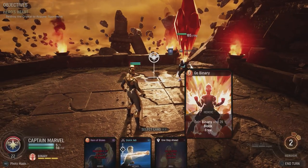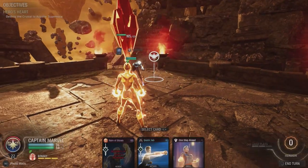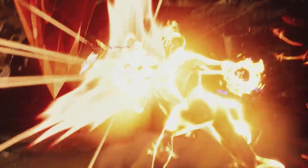Once you have done that, you want to go Binary. This is the ability that pretty much makes Captain Marvel who she is in the game — really strong character throughout, like start to finish. She's fantastic for any team. Then use the Quick Jab, which will KO the enemy.